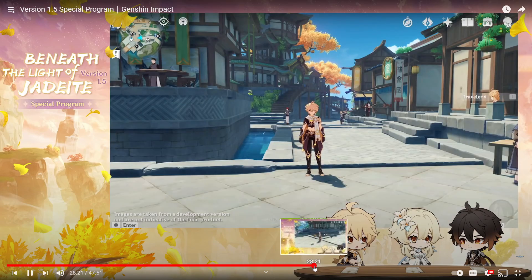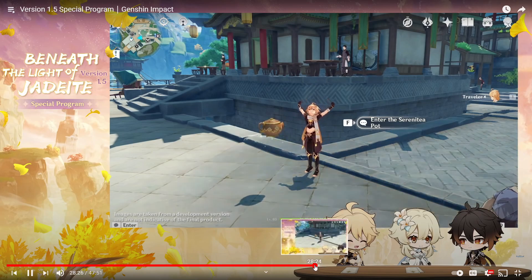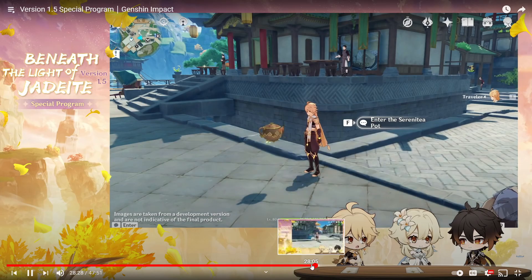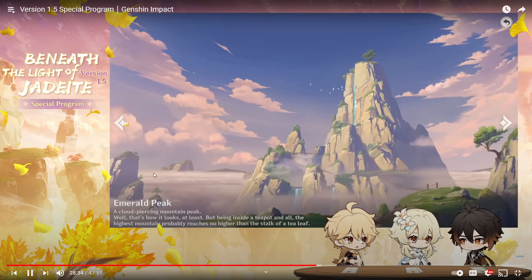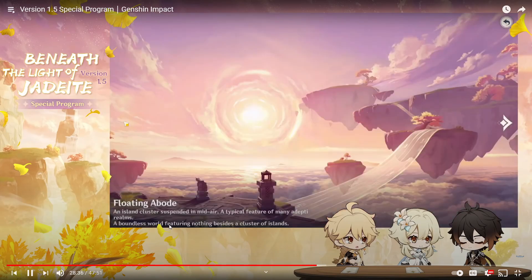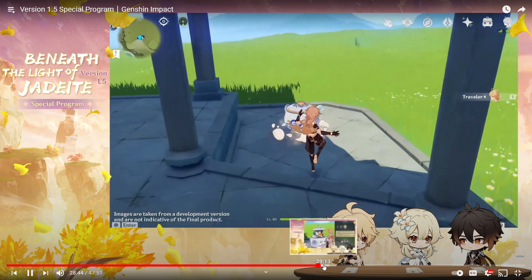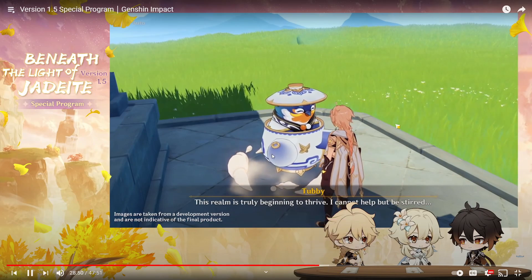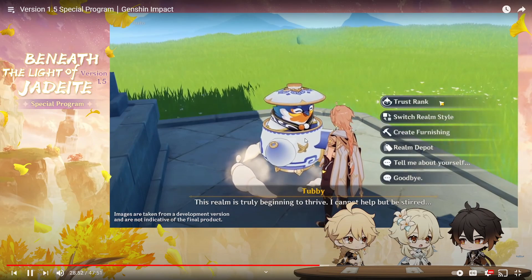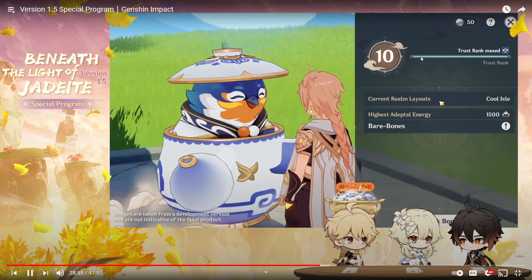The Serenity Pot is a gadget, and it looks like you'll have to make multiple of them. When you use the item, you saw two different realm layout options to choose from: Floating Abode, Emerald Peak, and Cool Isle — three layouts total. I'll probably go for the Floating Abode. Inside the realm you'll find Tubby, a teapot spirit who looks after all the general affairs in the realm.